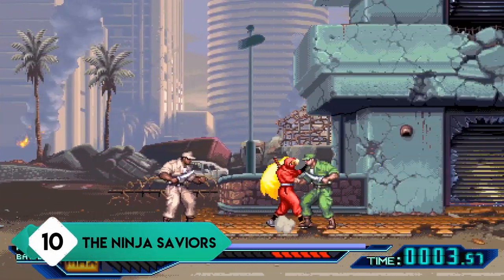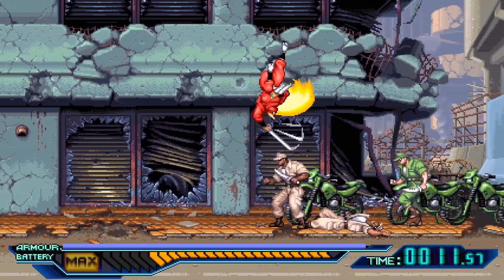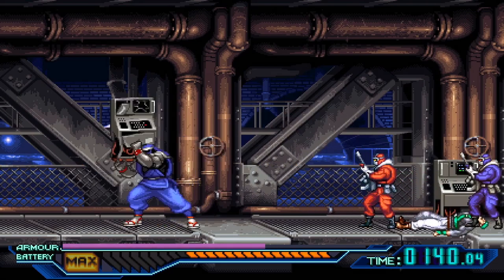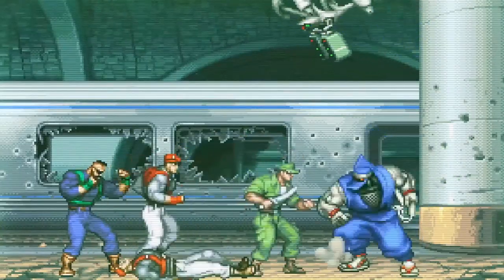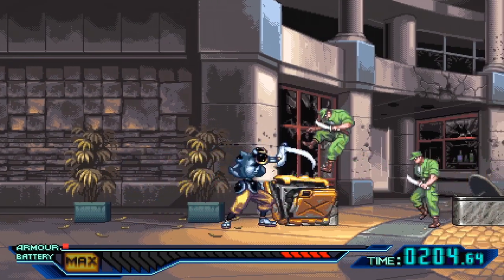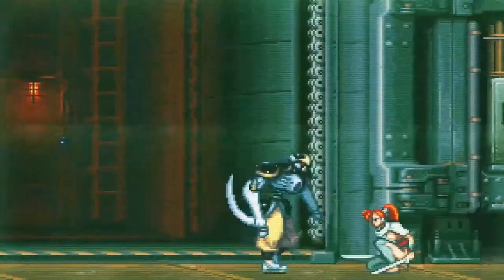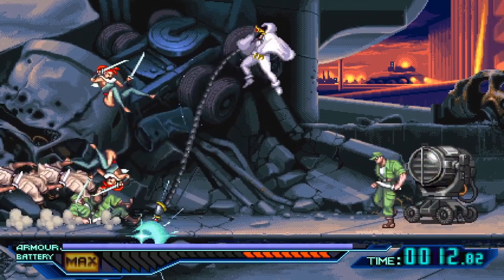At number 10, I have Ninja Saviors. Unlike most beat-em-up games where you play on a 3D plane that you can move up and down in, Ninja Saviors has you entirely on a 2D plane moving left to right. It makes up for this by throwing a ton of enemies at you from either side, including a lot of environmental hazards, so you're always engrossed with a lot of action. You have an armor bar that acts as life and a battery charge for specials. I would have appreciated more enemy variety, but the boss encounters are done very well.